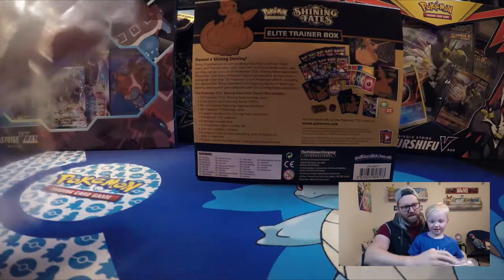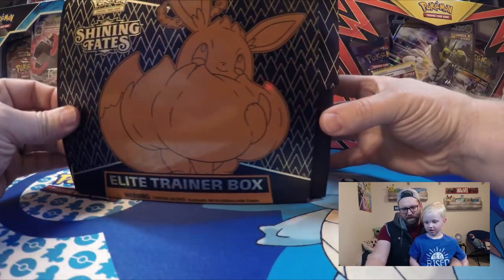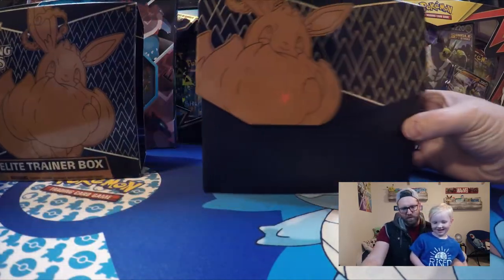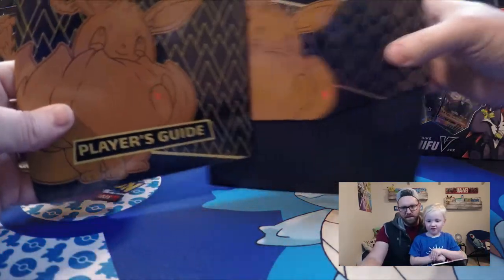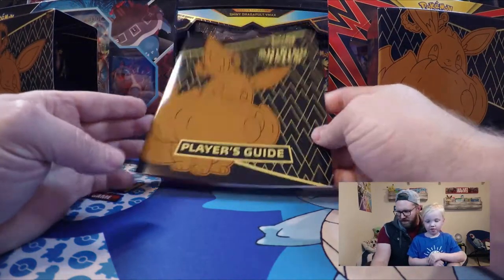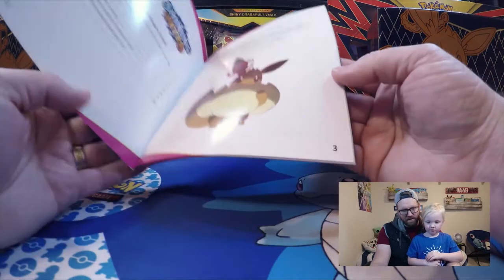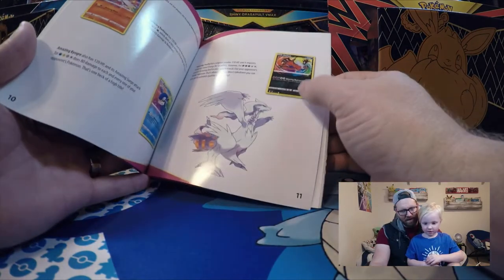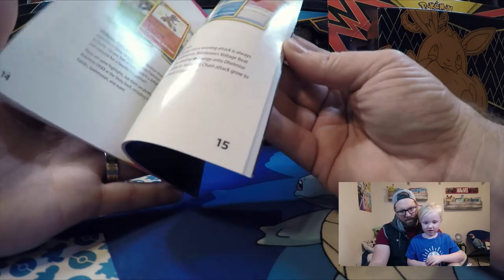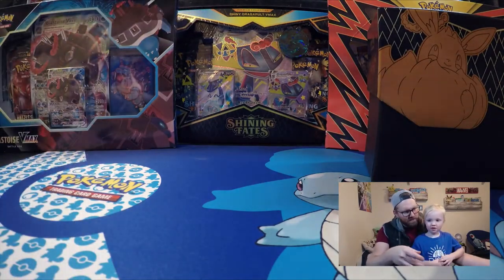Alright, so we've got the — get rid of the plastic there. And this just slides out. So here we've got a player's guide. It kind of shows you some of the cards. We have that card, don't we? We got it the other day. We'll save that for later and put it over here.